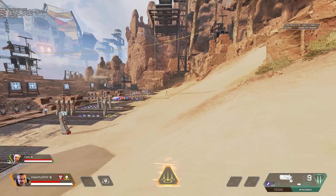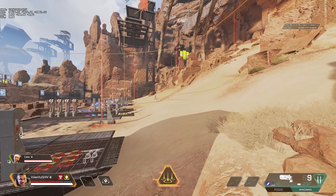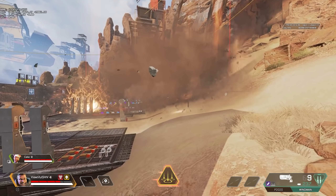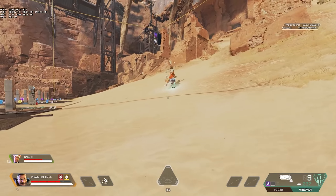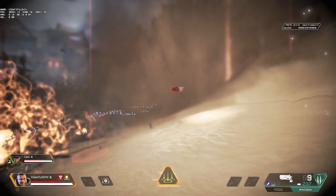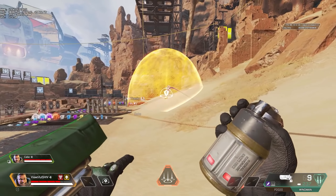This combined with the value of his ultimate makes Gibraltar almost a must-have for the gold helmet. His ultimate is called Defensive Bombardment and calls in a mortar strike on a marked position. When activated, you grab a smoke grenade, which when thrown marks a 24 meter radius around it for a mortar strike. For the next 6 seconds, explosives will rain down on the area, dealing 40 damage per hit and stunning any players who get hit. It will damage you and enemies and stun anyone who gets hit by it, so use it with care.